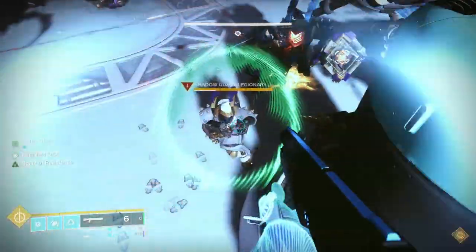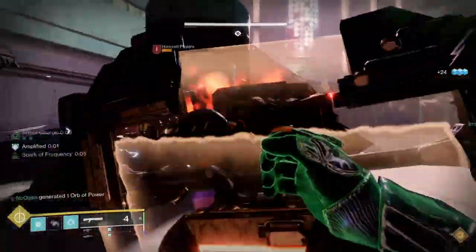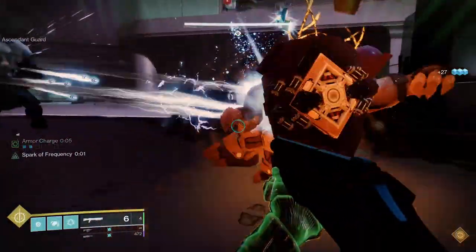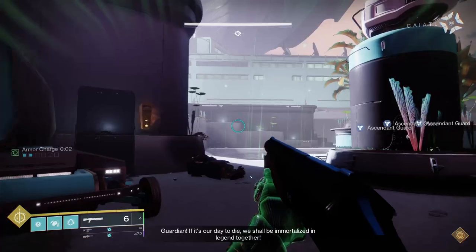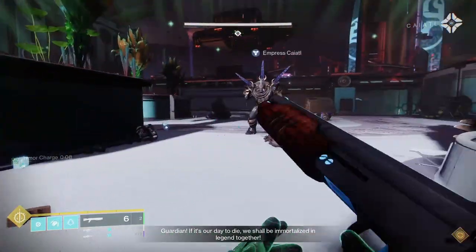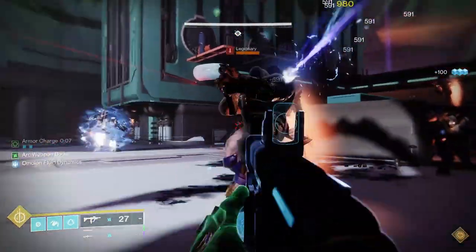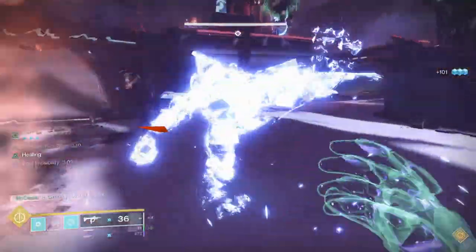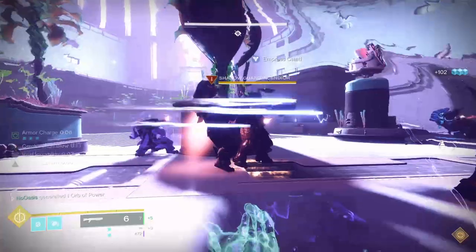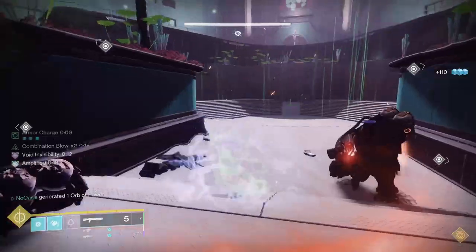With the artifact mods done, I'll get into the armor setup. For stat distribution, in the top stat grouping of Mobility, Resilience, and Recovery, spec into Resilience first with Mobility second and Recovery third. Resilience is the most important, as each tier increases your overall damage resistance by 3% up to a maximum of 30% at tier 10. This is especially helpful with this build since being a melee build you'll be subject to burst damage more often than you would with grenade or super builds.